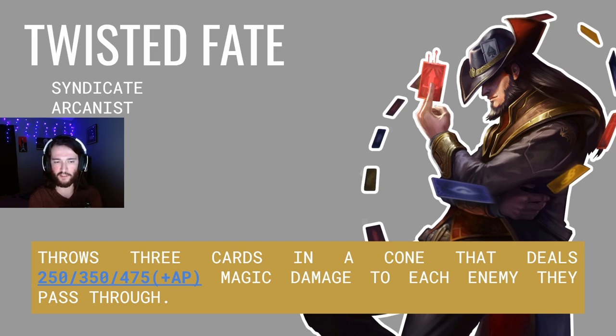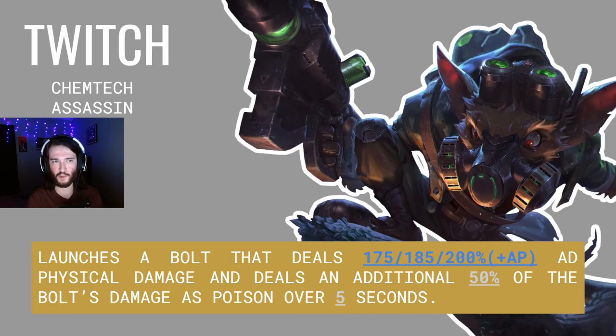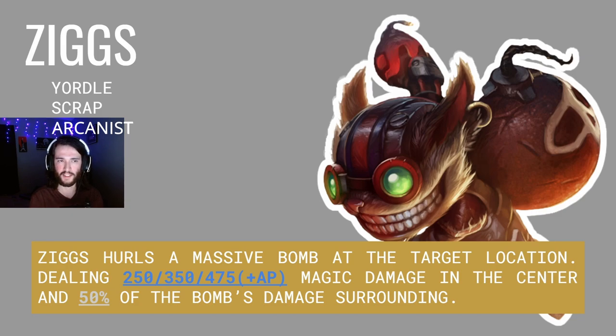Twisted Fate throws three cards in a cone that deal 250, 350, and 475 plus AP magic damage to each enemy they pass through. The next unit is Twitch. Twitch is a Chemtech Assassin. Twitch launches a bolt that deals 175, 185, and 200 percent plus AP physical damage and deals an additional 50% of the bolt's damage as poison over five seconds.